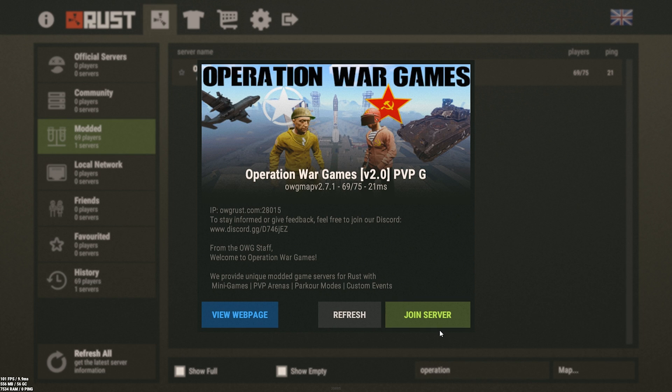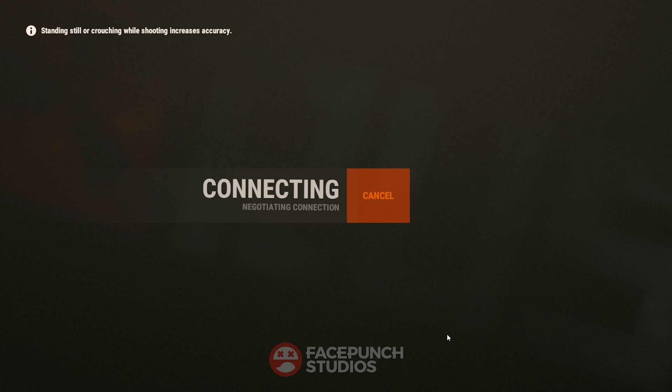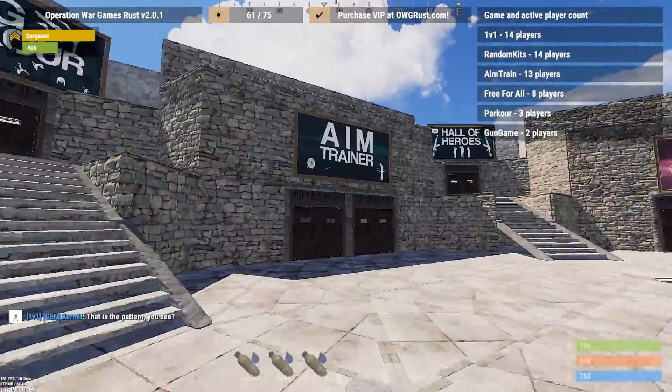I recommend going onto a deathmatch or aim train server like UCAN or Operation Wargames in the modded list to get a feeling of the game — like weapons, movement, key binds, etc.